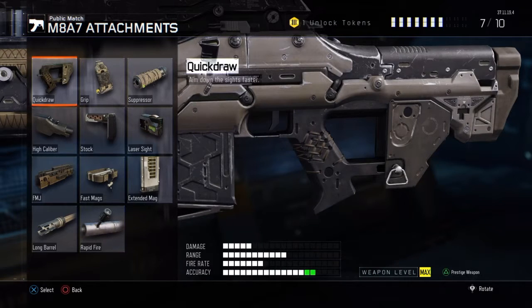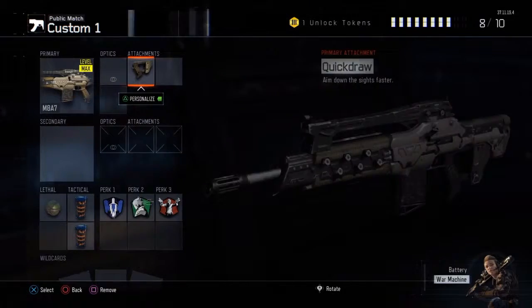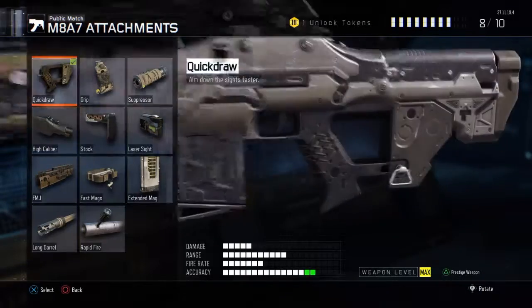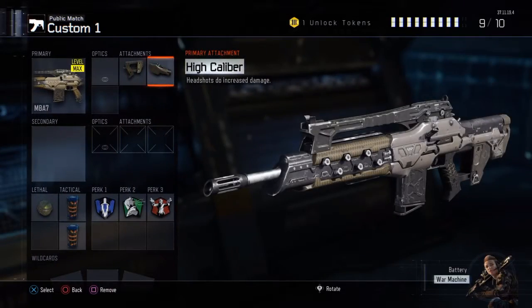As far as the attachments that go for it, these are the two best attachments to use. Quick draw handle, obviously to aim down sights faster. And the high caliber attachment because the recoil on this gun kicks up, and obviously when you aim for center mass and it kicks up, you have a tendency to aim for the head and do more damage for headshots.